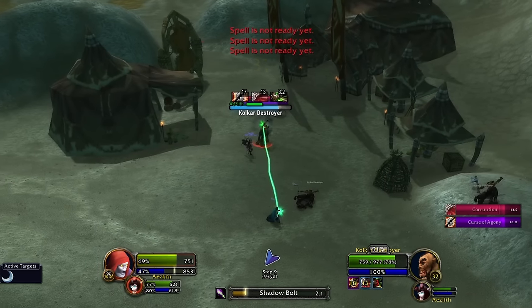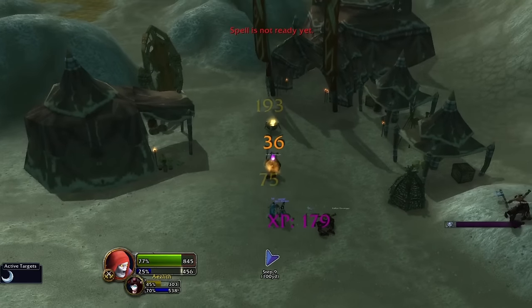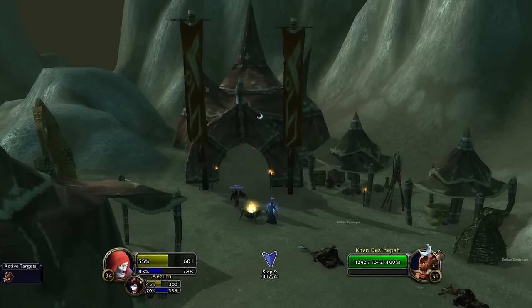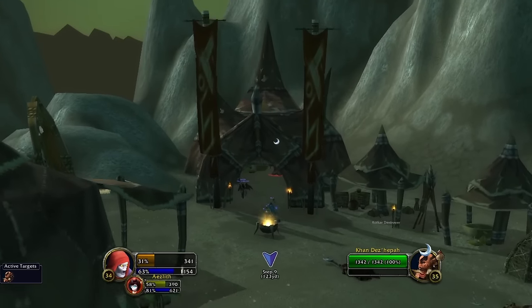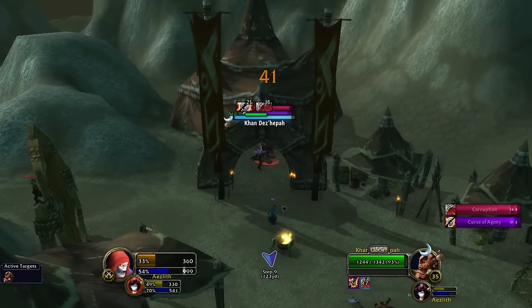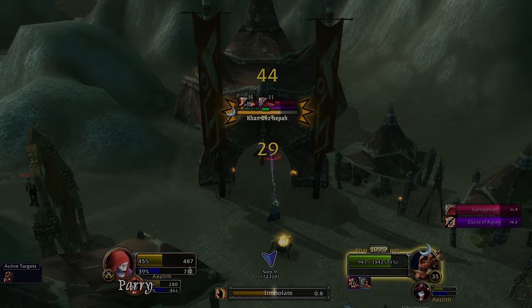Head over to Gadgetzan, get the flight path if you haven't already, and set your hearthstone there. Before going to the instance, make sure you have a bag full of shards including your Healthstone, Soulstone, and Firestone, as well as food and bandages if you took first aid. For the sake of this video, this run is with the drain tank spec at level 40 using no items other than soul shards.